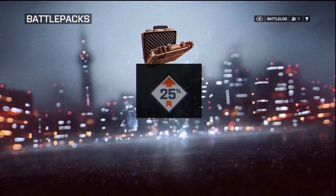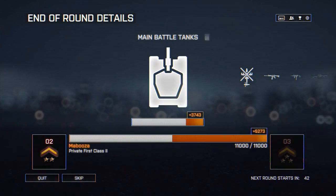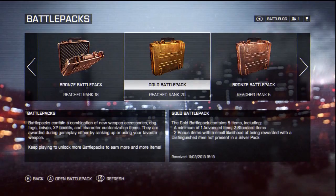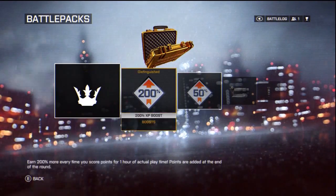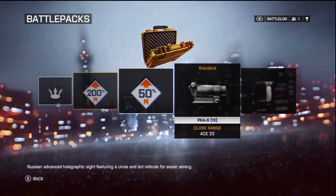Battle Packs add an all-new layer of persistence to the multiplayer progression system in Battlefield 4. Through the course of your multiplayer career, you will receive Battle Packs containing random combinations of new camos, dog tags, knives, XP boosts, and more. These items are designed to promote customization, giving you more personalization options on the battlefield.